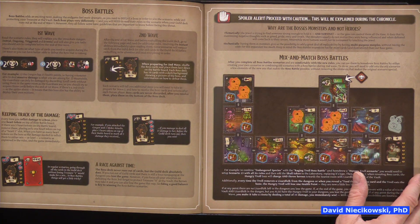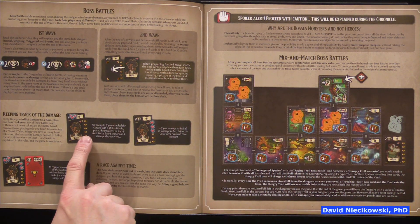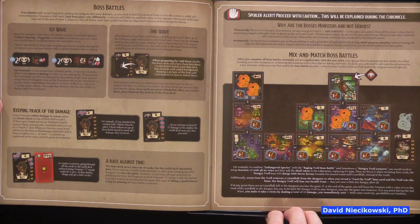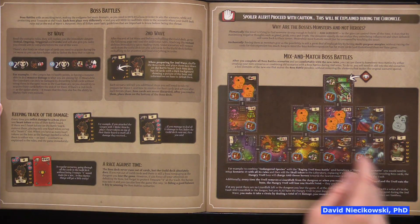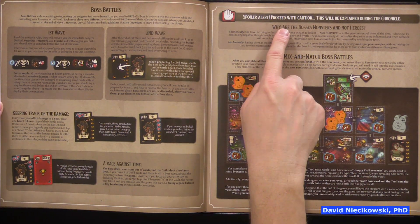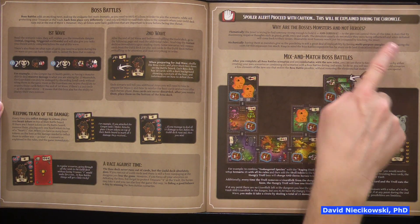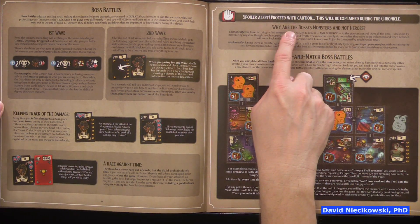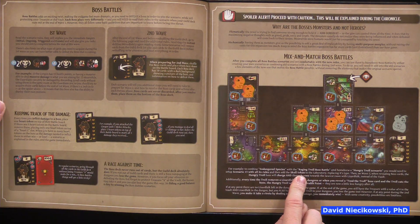First wave, second wave, boss battles — keeping track of damage. Now your bosses have damage cards. I wonder why they do that instead of just hearts. There's a spoiler alert: proceed with caution — this will be explained during the chronicle: why are the bosses monsters and not heroes? The background is so dark here, but this section has good contrast.